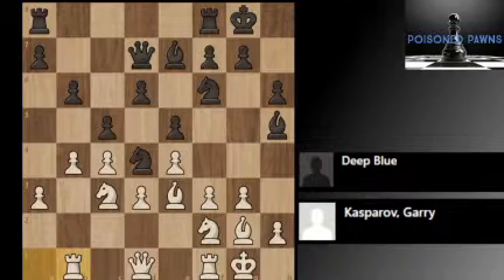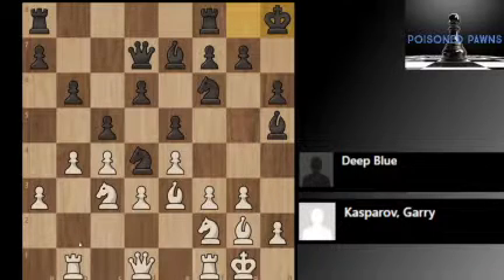Now Rb1 was played in the game. And now Kh8 was played. It's hard to say what this move is about — it might be that Deep Blue is anticipating a time where the position will open up, and where the king is tucked away in the corner. It's a very prophylactic move. And Rb2.